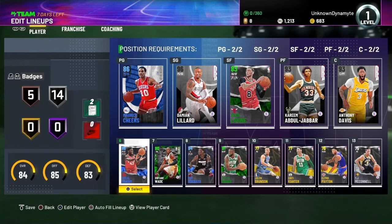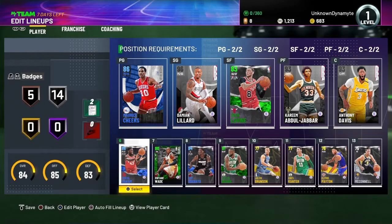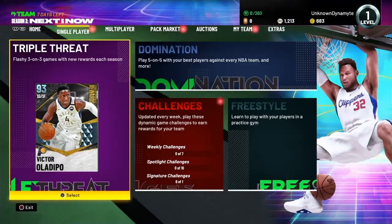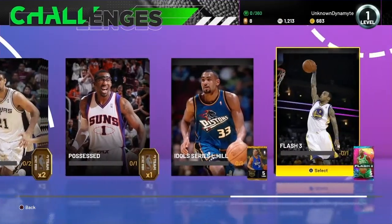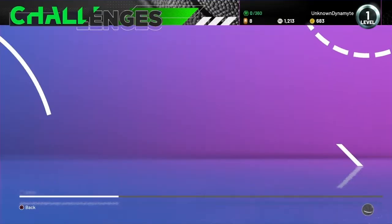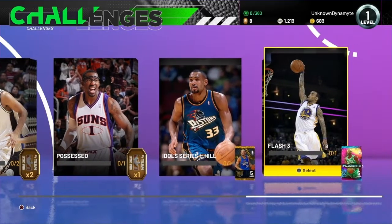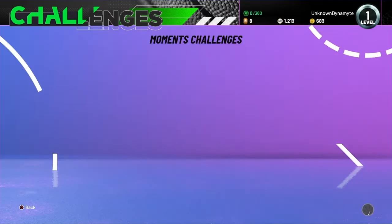All right, here we are. This is our team — it's not really that great, it's actually very bad. We're gonna hopefully do well. There's a new challenge — I want to play that real bad. These give packs as well, which I'm tempted to try. I might try that once I've opened all my packs.